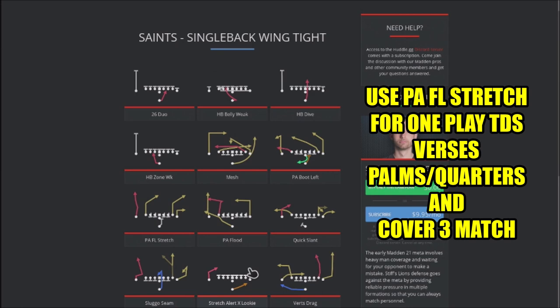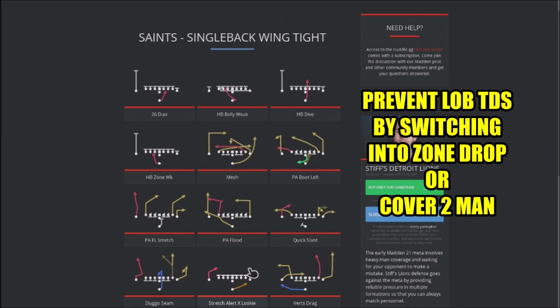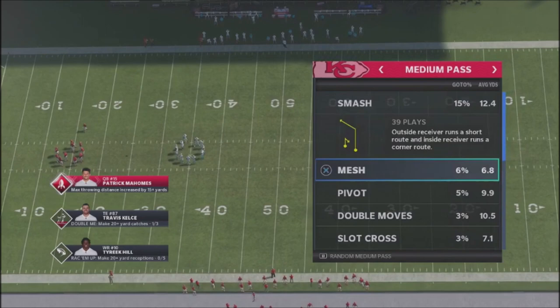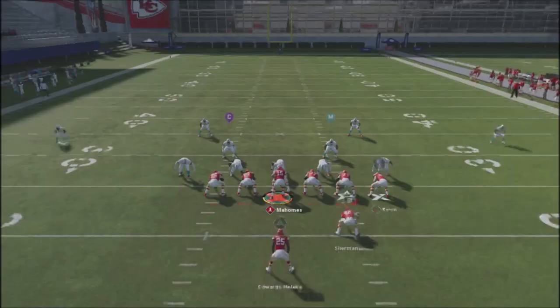Conversely, if he's running the ball and hitting you with verticals, stretches, and bomb plays and you can see the play art is a play action flanker stretch, flip into drop coverages. You can go into cover two drop zone, where it's basically cover two man with two high safeties. These are just ideas — ways you can be more successful in the game. I'm sure there were other things this opponent was doing causing problems, but this is what I diagnosed quickly.